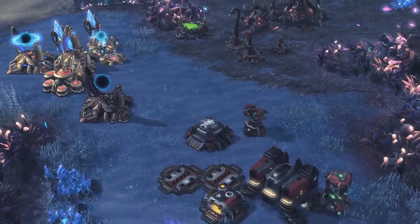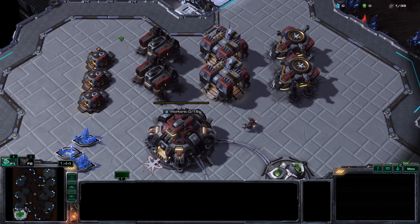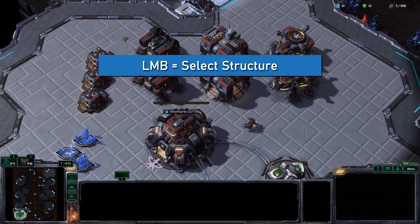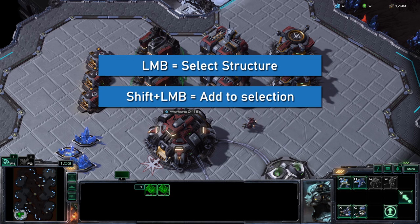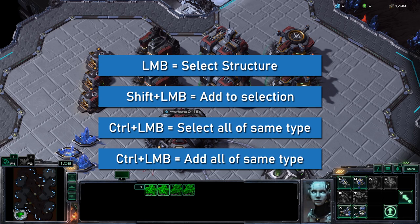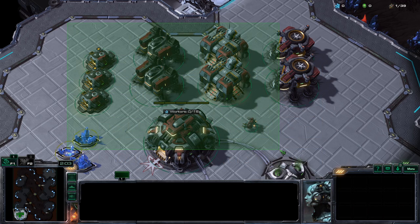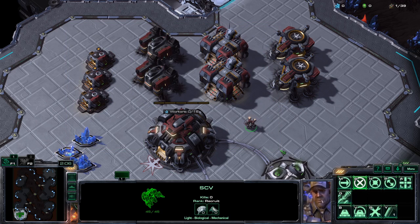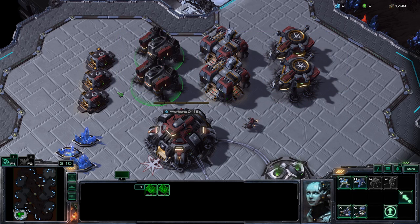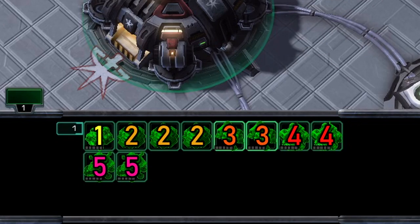Now that you know how structures win games, let's talk about the next step: how to control them. Selecting structures works mostly like selecting units. Left-click a structure to select it, hold Shift and click to add it to your selection, hold Ctrl and click to select all structures of the same type on screen. This priority is also reflected in the information panel at the bottom when you have multiple types of structures selected — for Terran, the priority goes Command Center, Supply Depot, Barracks, Factory, Starport, and so on.